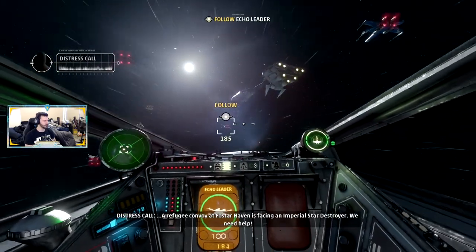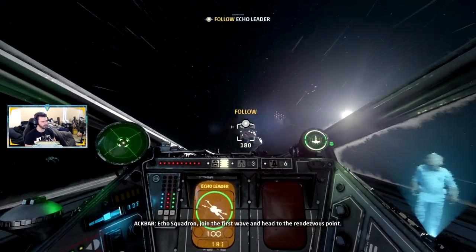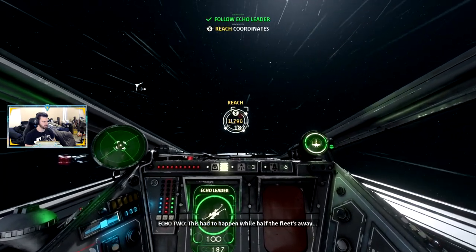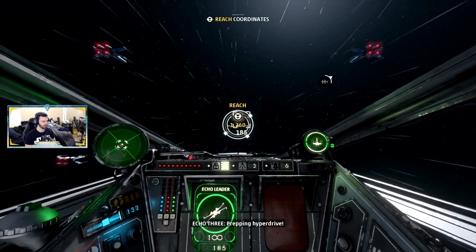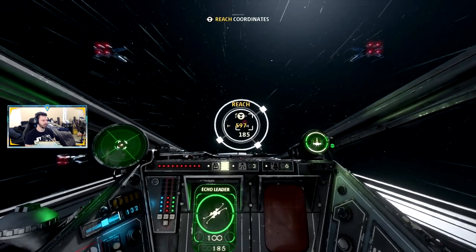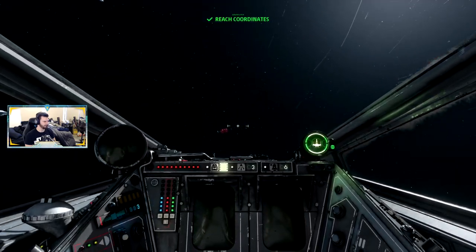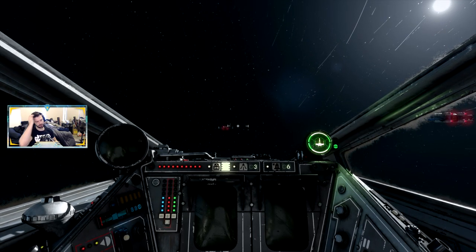The X-wing feels much smoother than the TIE — that's definitely my first impression and I felt the same in the beta too. The A-wing is definitely like the most nimble and agile, but you give up some of that shield ability — you don't have as much shield and you take damage really easily. Now we just got to reach the coordinates and we should be good.